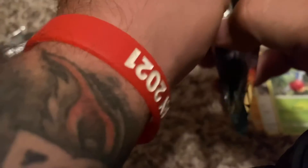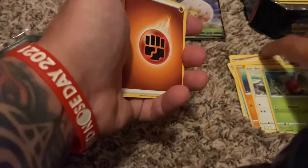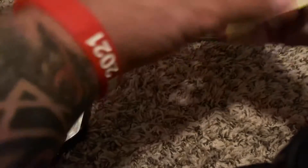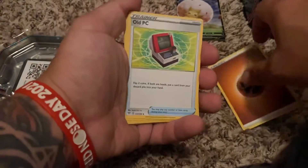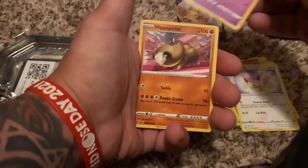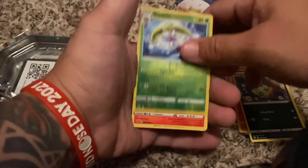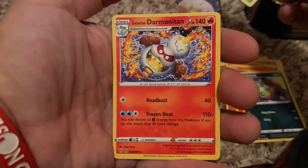All right, now for the good old Darkness Ablaze. Energy, old PC, Steenie, Soulrock, Skiddo, Galette, Hippopotas, Larvesta, Spinarak, Steenie, and a Darmanitan — now that's cool!